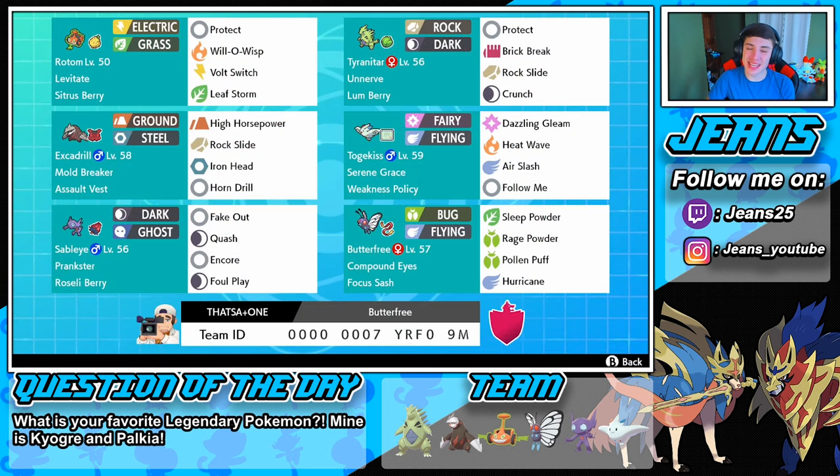Here's one last look at this team — Butterfree went off in those first two matches. We struggled a little bit in that last match but we are chilling. If you like to use this team yourself the rental code is at the bottom of the screen. If you enjoyed the content don't forget to smash that like button and click that big red subscribe button so you know when my videos go live. Question of the day: what is your favorite legendary Pokemon? Thank you guys so much for watching — see you all in the next one, peace out!